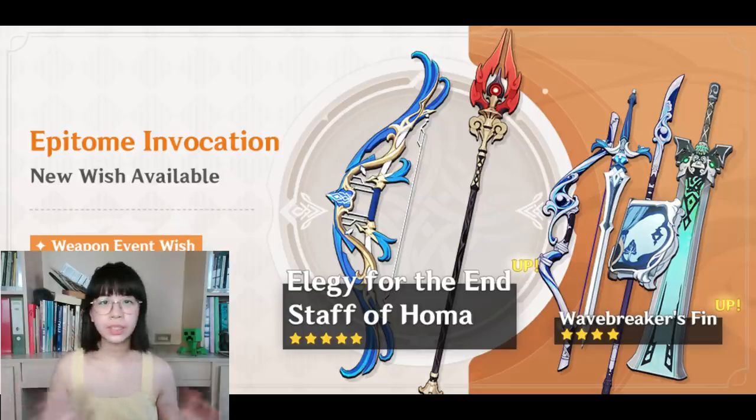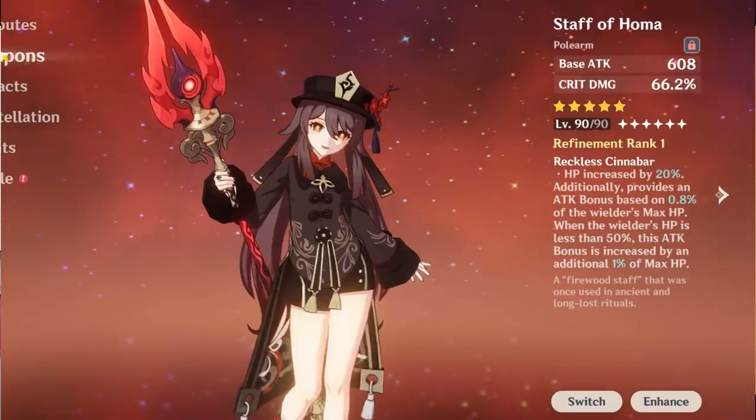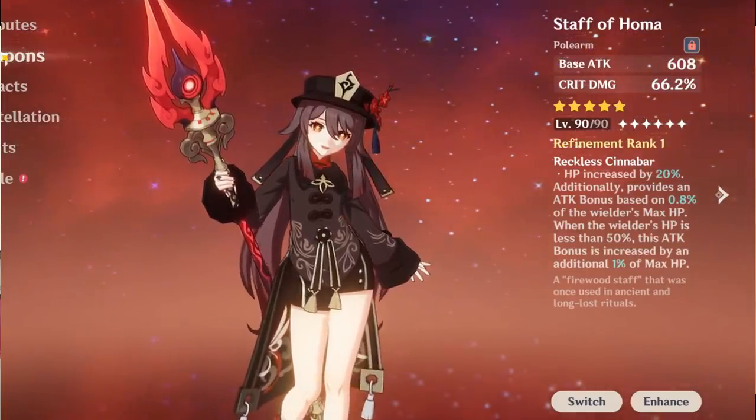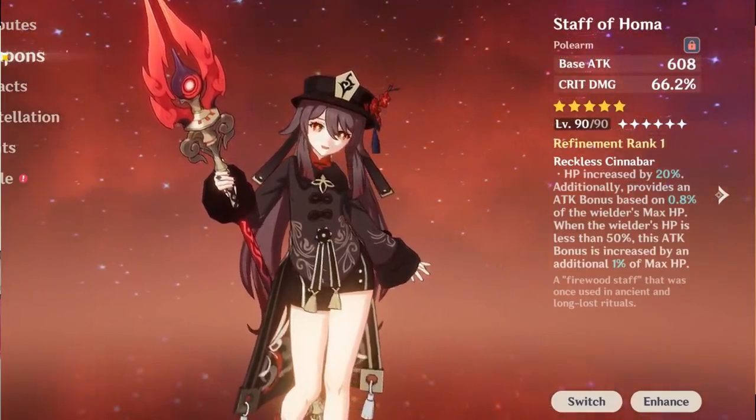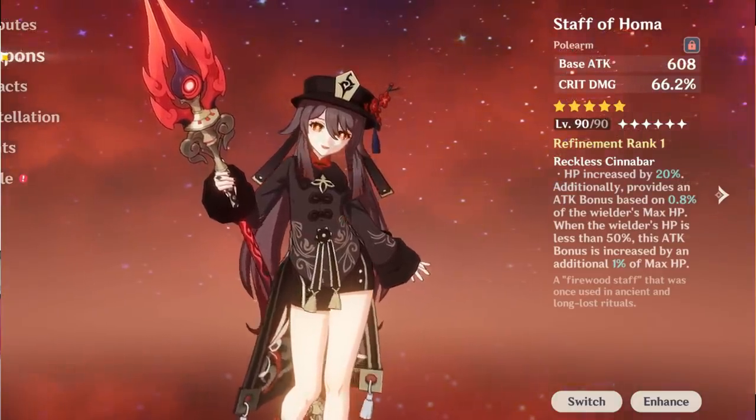Starting with the five-star weapons, we have Staff of Houma. I wasn't sure if Mihoyo was actually going to rerun Staff of Houma alongside Hu Tao, but they did — it's finally here. At least this time you have a quote-unquote guarantee on it, even if it's a 240-ish guarantee. If you already have Hu Tao, pulling for Houma might be your goal, because even at C0, Hu Tao with Staff of Houma is just a different beast.